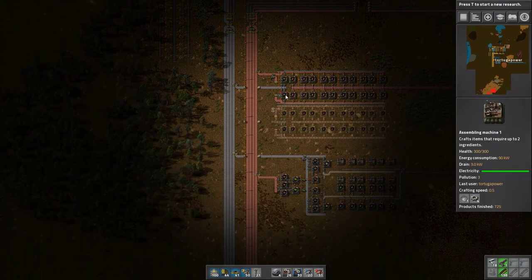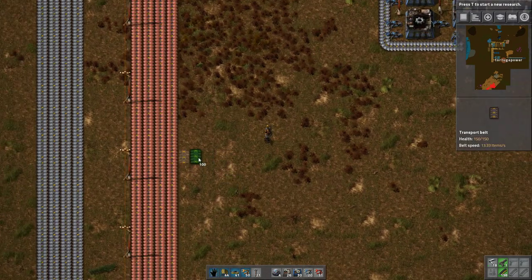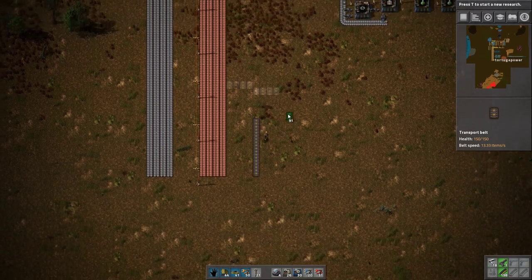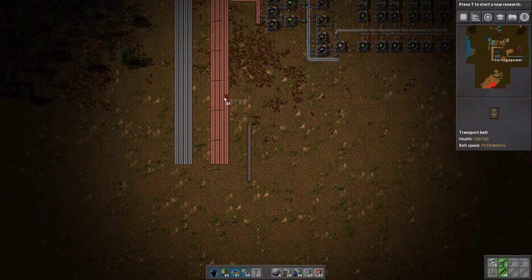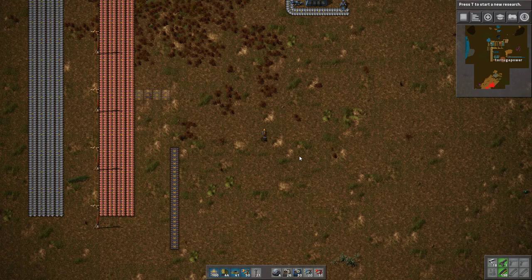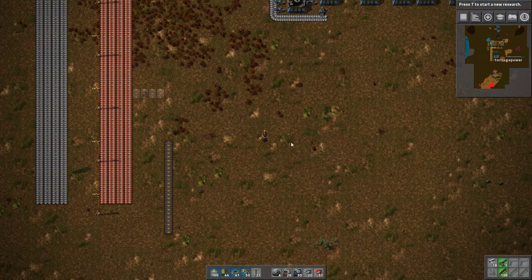I'll be building a lot of steel furnaces off camera. Let's get to circuit production. Circuit production is not too difficult. The thing I want to do is leave room — 1, 2, 3, 4 — because circuit production is actually going to become its own bus. This is actually going to be circuit production somewhere down here. This will be part of the bus — we want four lines, just like we have four for iron and four for copper. Green circuit is used so commonly that we actually want four for green circuit as well.